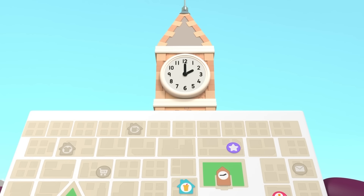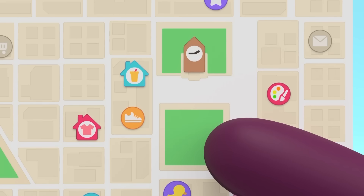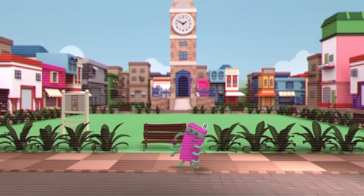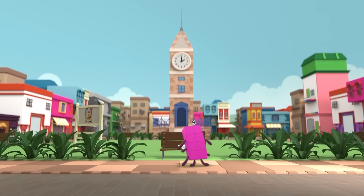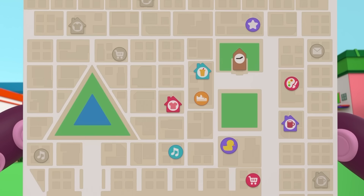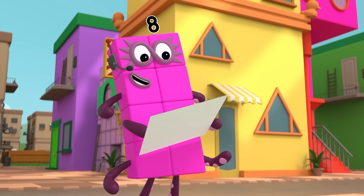The clock tower is straight in front of me, so I must be here on the map. When Octo-naughty was on the screen earlier, we saw the clock tower and the town square behind him. So that must mean we were looking in this direction, where we can see the town square and the clock tower. Just like that! Which means Octo-naughty was here!